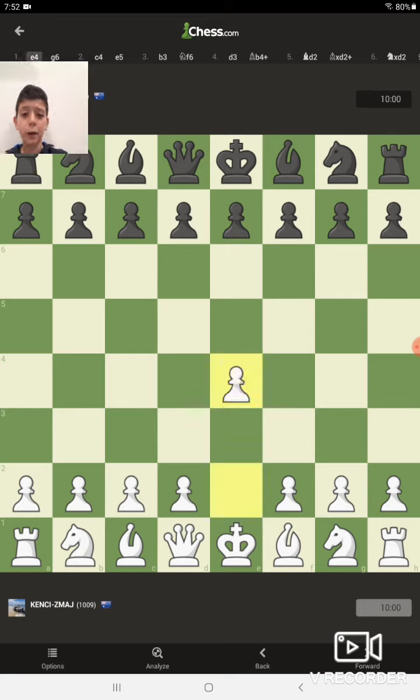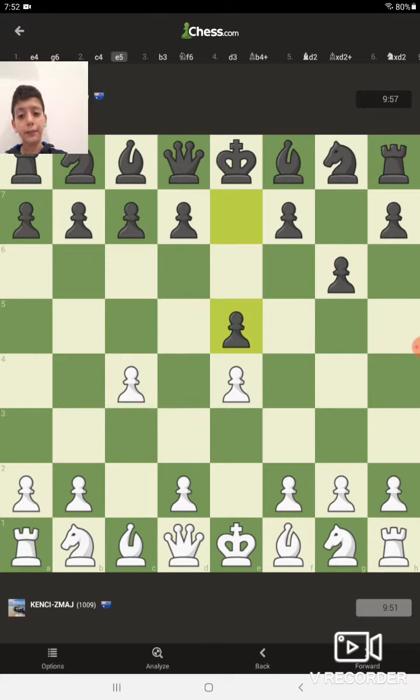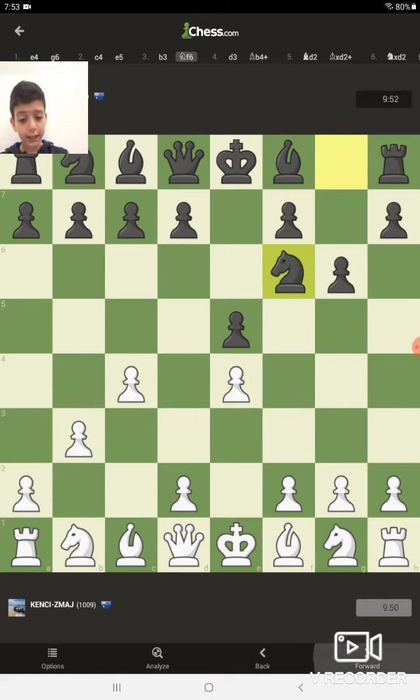I'm going to start off by moving my pawn to E4. He has some weird tactics by moving his pawn to G6 — maybe he's going to move his bishop to G7, we'll see. I'm going to move my other pawn to C4, try to get out some different moves. He lines up with my E4 pawn by moving the other one to E5. I'm going to move my pawn to B3, protecting my pawn at C4.